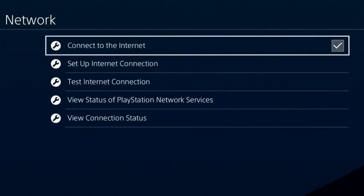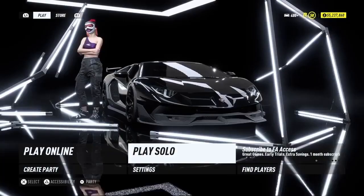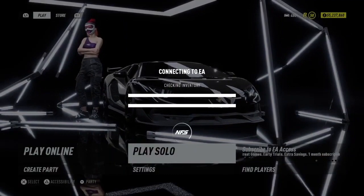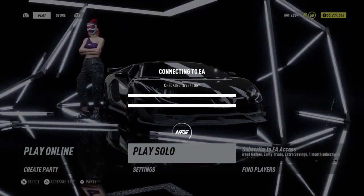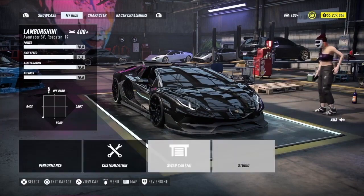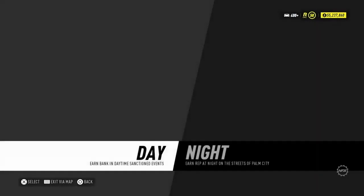Once you've done that, simply head over to a play solo session. Let it connect and get into a solo session. As you can see, my money is still there — 55 million. What you want to do is leave to a daytime session, so we're going to go to a daytime session right now.